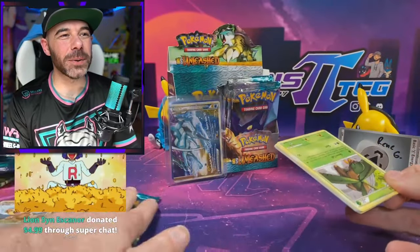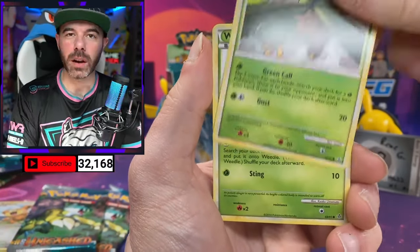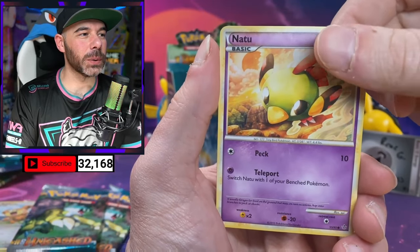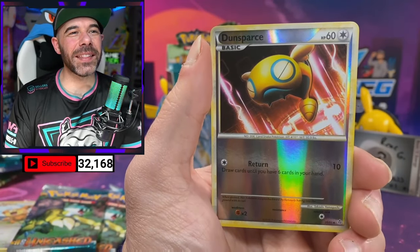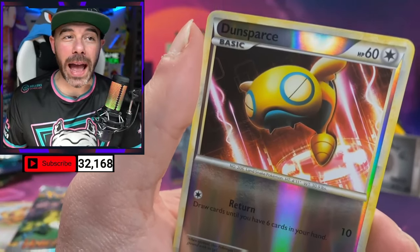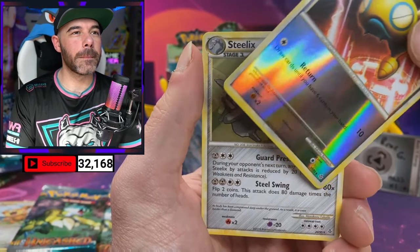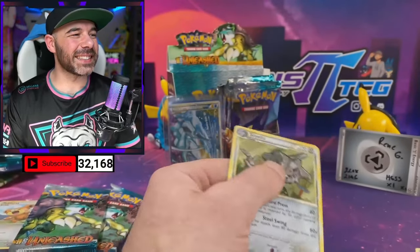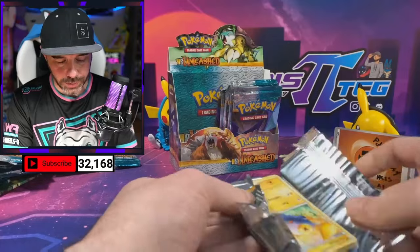One more pack here — can we do it? Renee, can you do what no one has done before? Weedle, Natu, Weasel, Teddiursa. We got Dunsparce — that Dunsparce looks so angry, who pissed him off? Steelix! I also want to potentially open up a set where we can get Gold Star cards — that's another goal of mine on the channel.